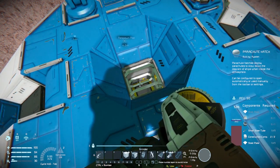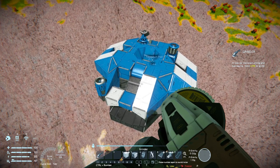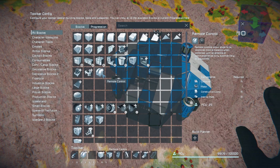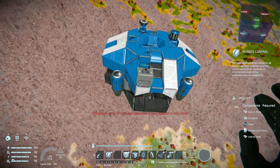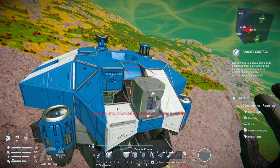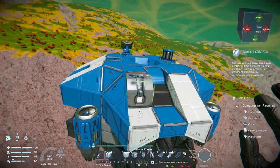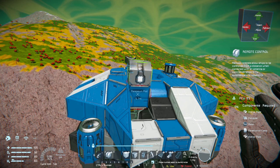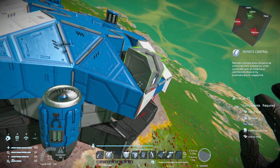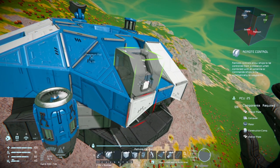Grab everything but the steel plate. Now let's start putting things on. One of the really scary bits is when you place a new block on the ship while it's floating - there's a chance it will fall out of the sky, hopefully it catches itself. Grab your remote control and place it in the correct orientation. Forward is whichever direction you want, but let's keep it with the direction you're facing when you sit down.